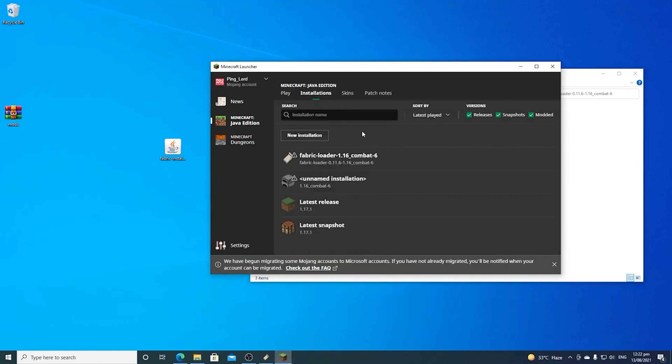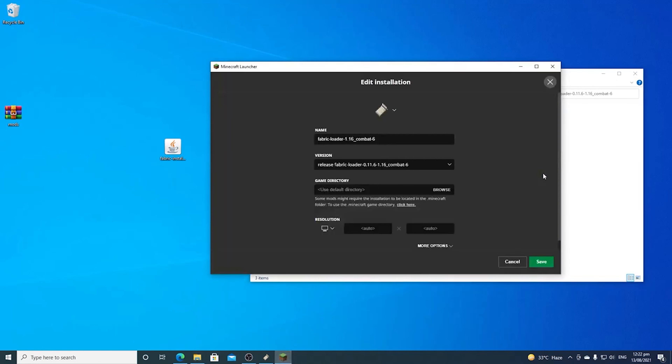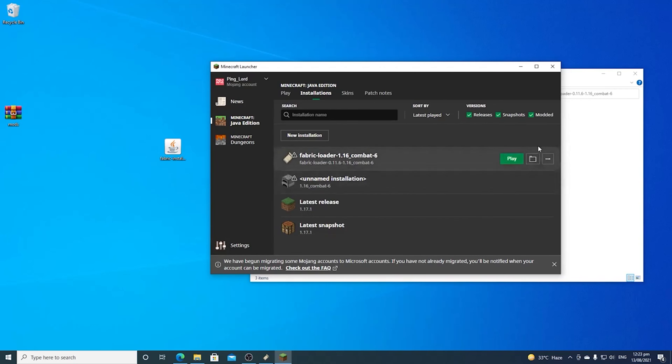Go over here to installations, click edit, then game directory. Paste that path, and save. You can rename this to anything you want. At this point, just play.